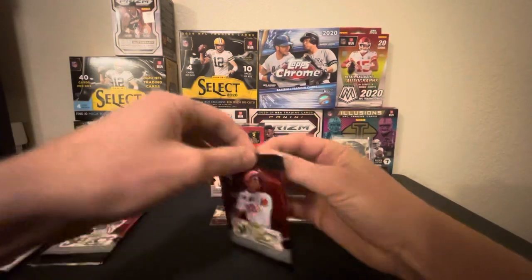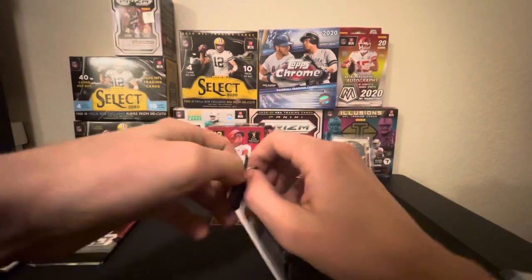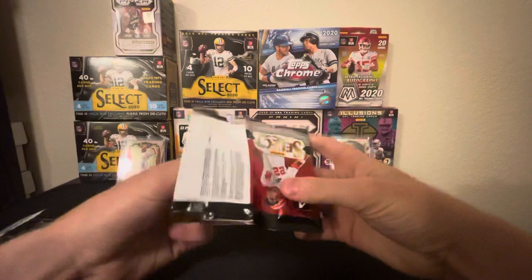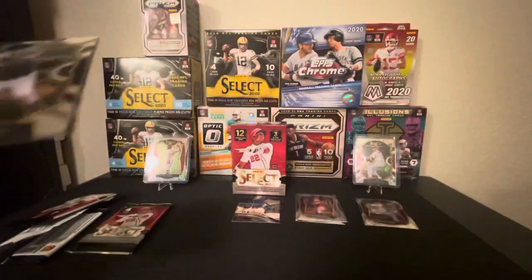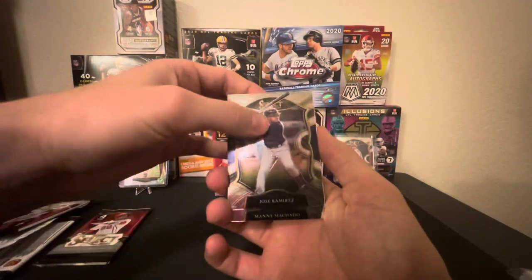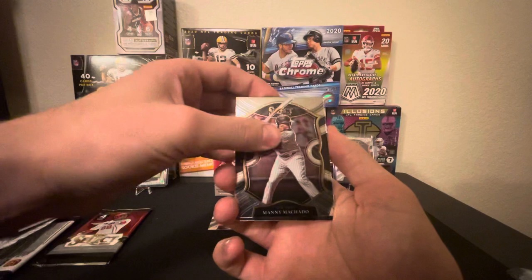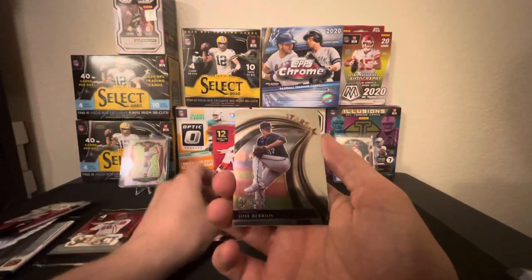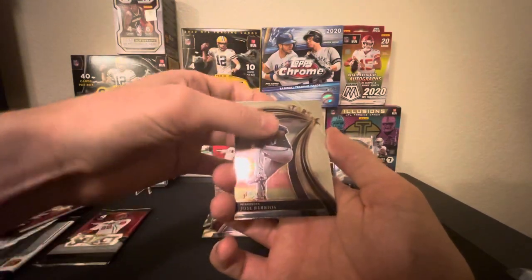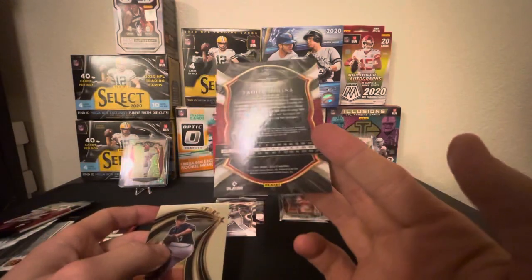Pack number two. We start off with Jose Ramirez, Manny Machado, Jose Berrios insert, and we got a Yadier Molina concourse.